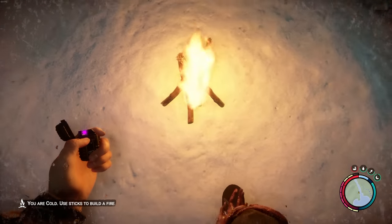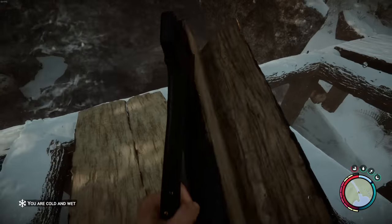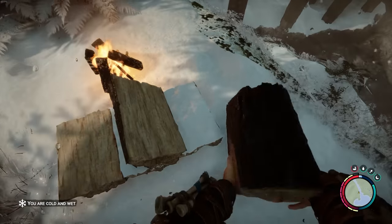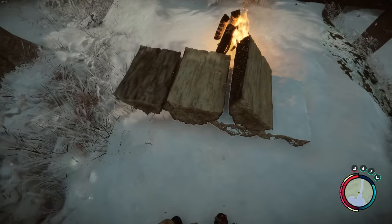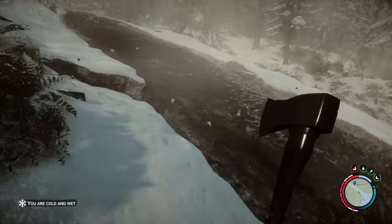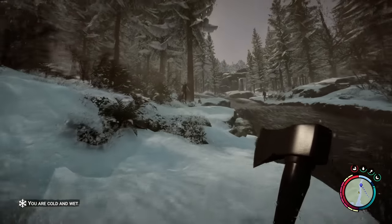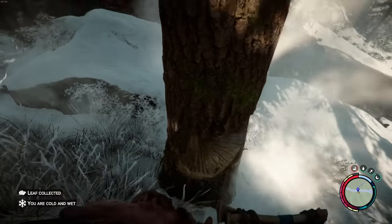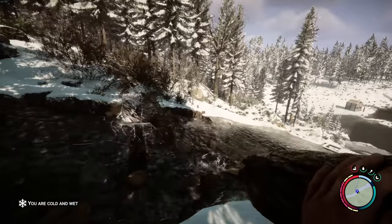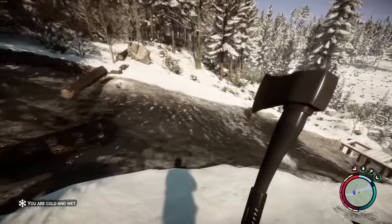It keeps telling me I'm cold, so I'm going to build a couple of fires and see if that improves anything. We need to make winter preparations — get plenty of firewood going, build big fires to keep warm and dry. Okay, here's the ultimate test — I'm going to chop down a tree up here, land it in the river, and see if it gets hung up on the bridge or passes right underneath. And there it goes, right into the river.